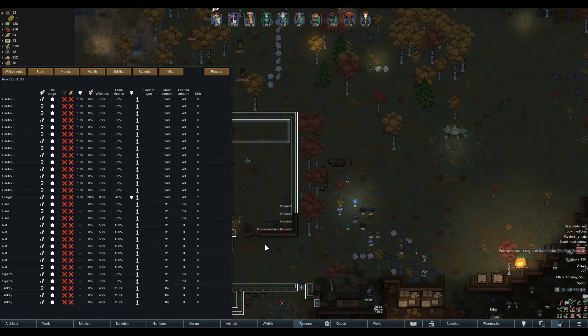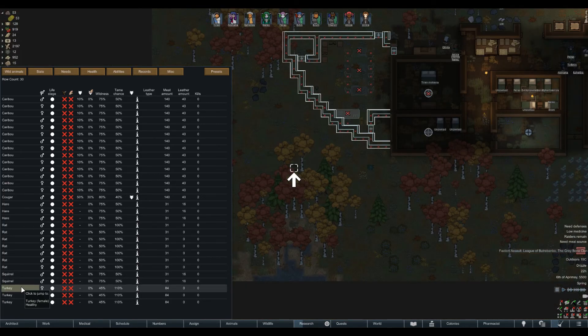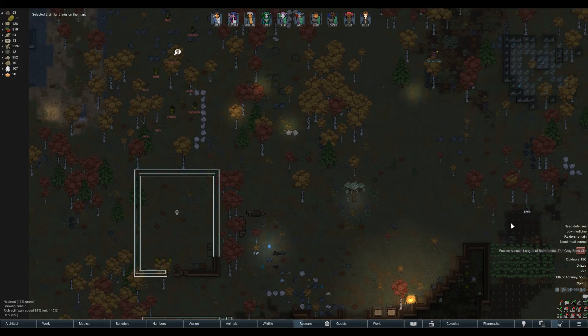I figured out why our animals weren't showing up. We had all these caribou, a hare, and a Lorian stag, and when I went over to the Lorian stag it was invisible and not interactable - it was a remnant from the Lord of the Rim mod that I must have partially deleted. As soon as I deleted the remaining data around it, the rest of the animals started showing up, and then I remembered we had turkeys on the map.